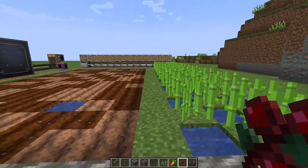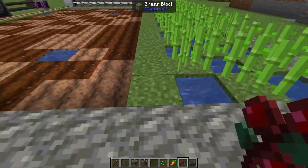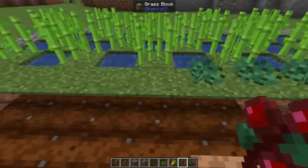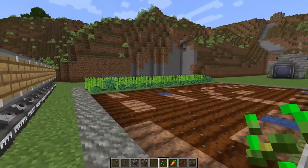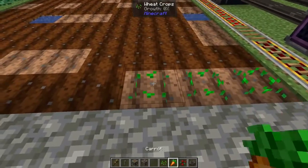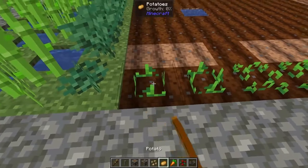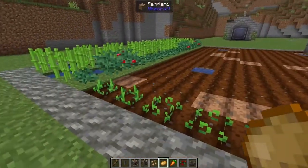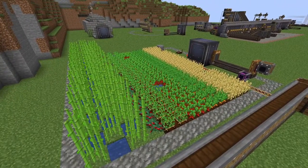I mentioned I want to plant sweet berries in this farm as well, so right next to our sugarcane I've left a grass area where we're just going to pop down all of our sweet berries. For simplicity, we go one-two-three rows of wheat, two rows of carrots, two rows of beetroot, two rows of potato, and then we bring that all the way down our farm.